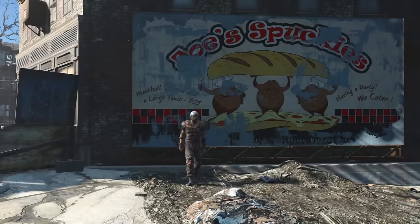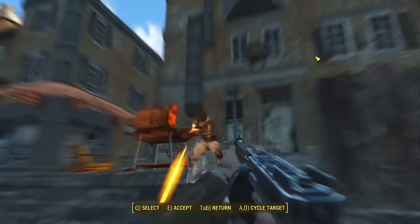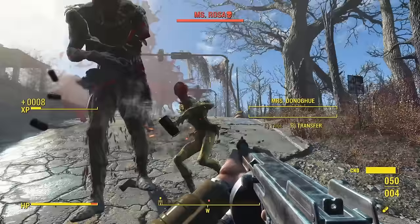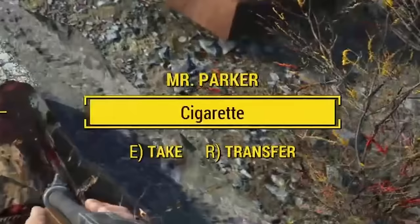The Fallout 4 gameplay loop is largely built on two concepts: shoot and loot. An average encounter usually goes something like this — you find an enemy, you shoot them, and then you loot them. Now that's all well and good, but this system only works as long as the player wants the loot. Otherwise, why bother with the shoot?